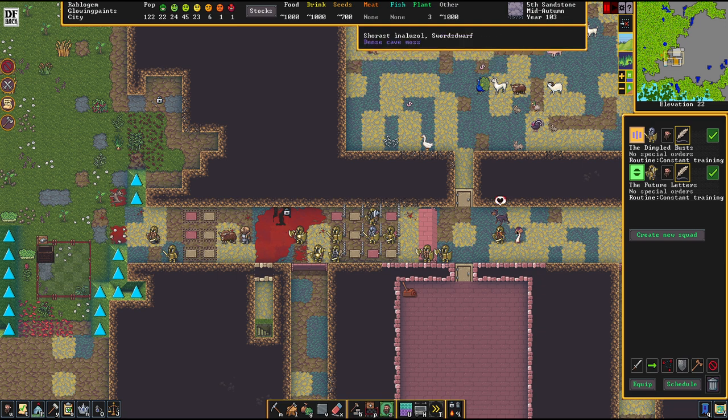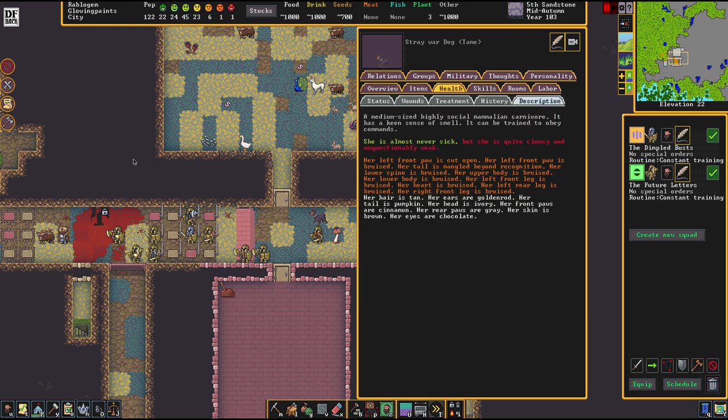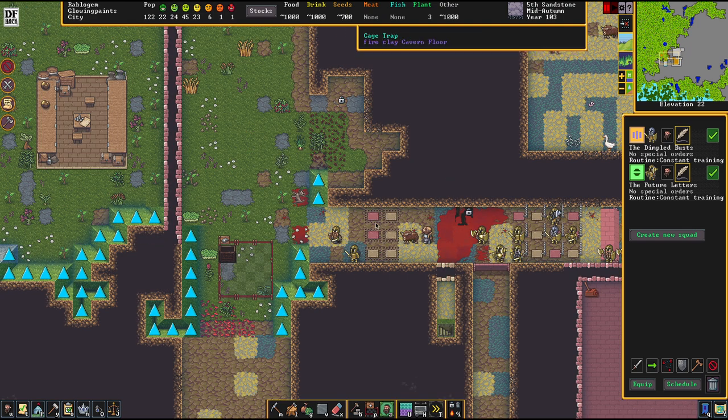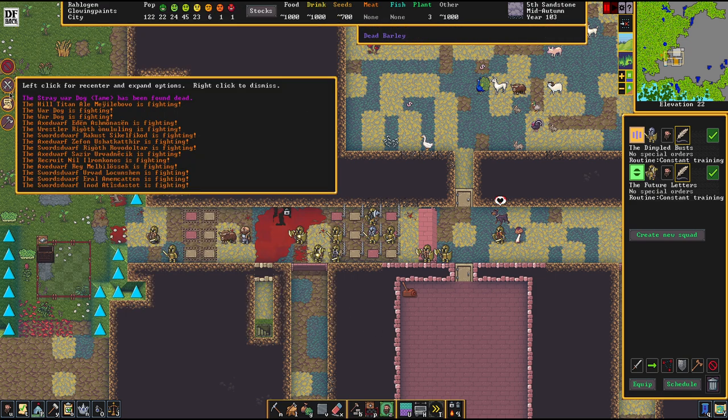First thing I always like to check after a fight like that: pause the game. The dog has a bloody heart icon, meaning he's severely wounded. If any of these icons were popping over my dwarves' heads, I'd know some of them were severely injured as well. Nobody got anything like that.